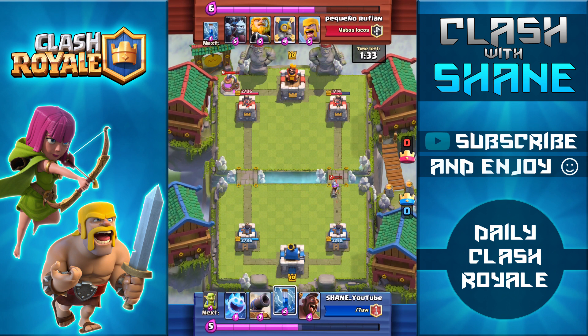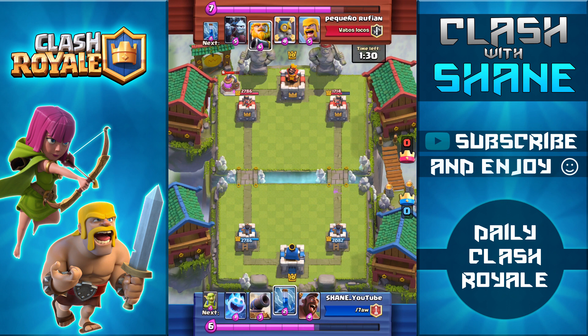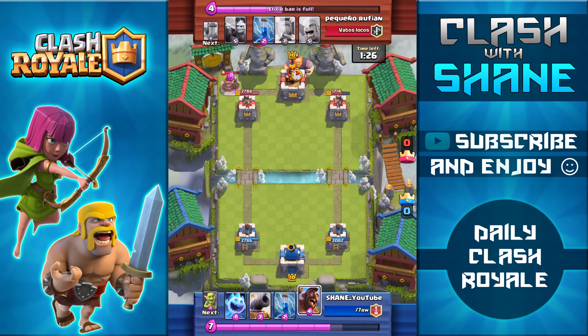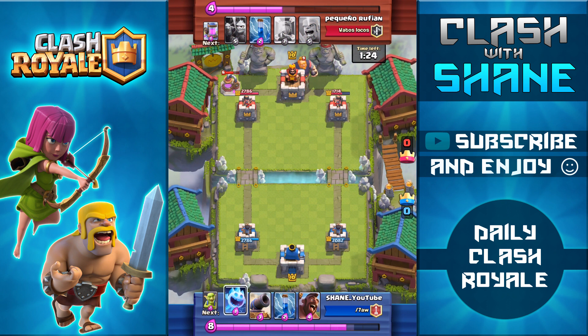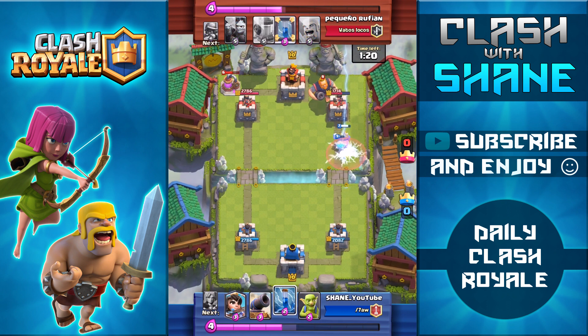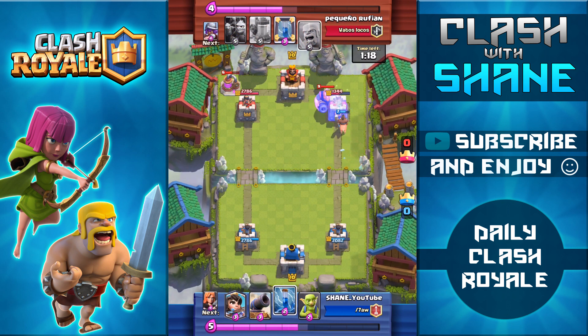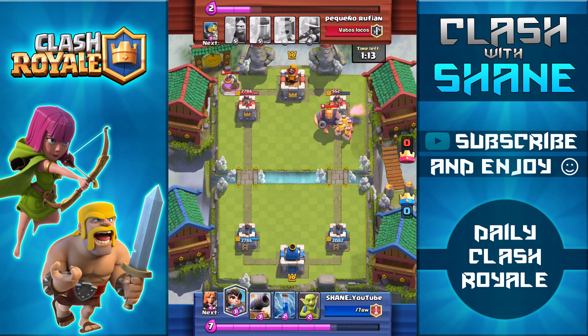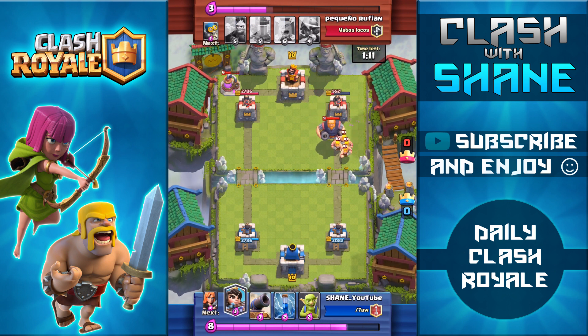Now I'm going to go ahead and soak up that Musketeer shot. I want to try and build up an Elixir advantage and then go on the offensive, but my opponent here is going to start doing a slow push with the Royal Giant way in the back. I know he's pretty low in Elixir, so I'm going to do an immediate Hog Rider push. Fortunately, his Zap spell isn't high enough level to one-shot my Ice Spirit, and as a result, the Hog Rider does some decent damage to the tower, bringing it all the way down to 500 health.